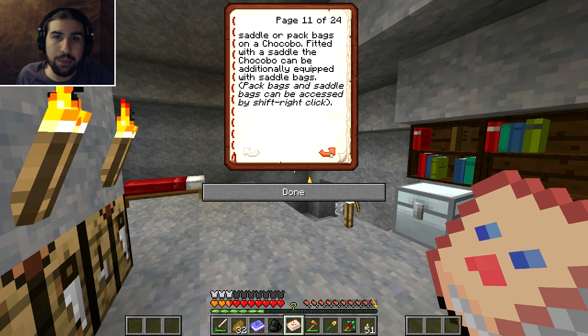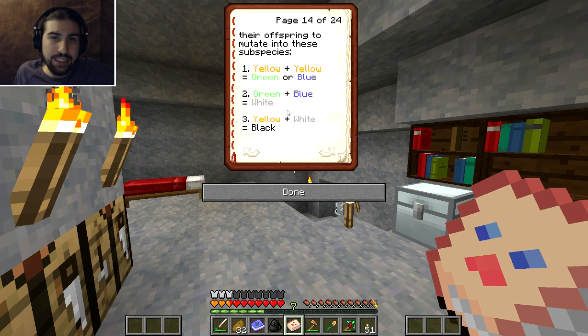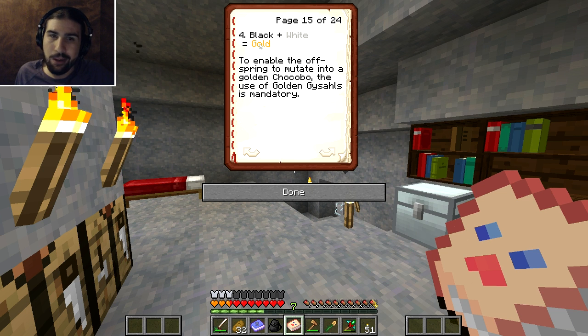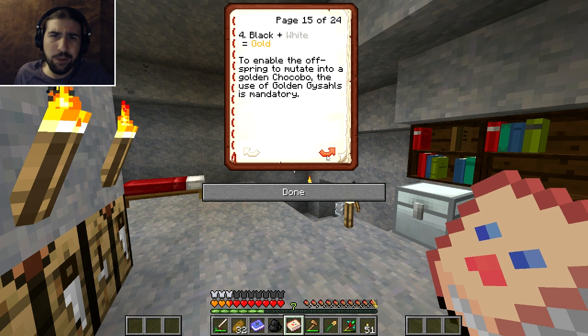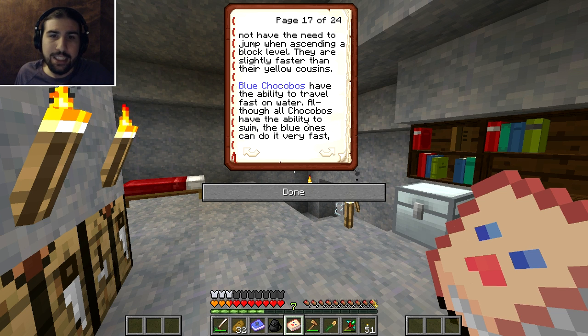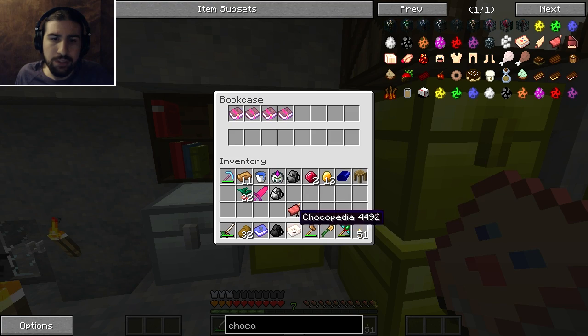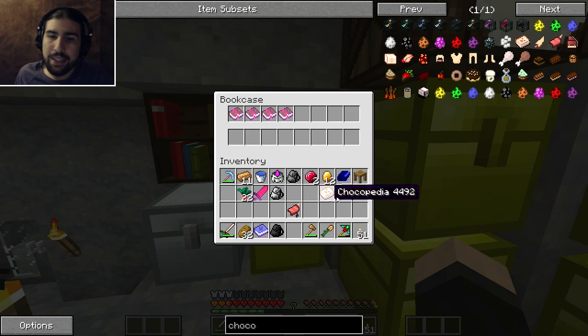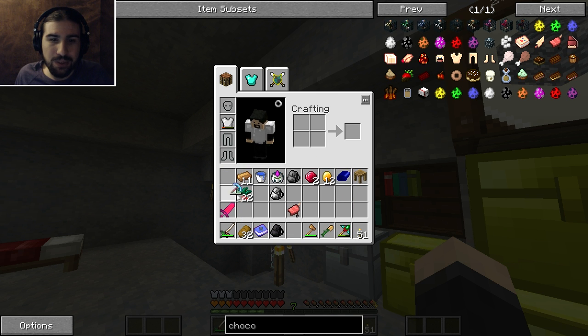I'll probably read through the chocopedia off camera just to get a better grasp. They need to be fed with loverly or golden gysahl to breed, I think. There are combinations for how you get the different sub-species. Pretty much I need to try and get a black and a white to make a gold, and I need the gold one to breed to get the gold chocobo. I need to breed yellow to get blue, then breed blue and green. It seems straightforward enough. They each have different effects - I think one can fly, which is really cool. The chocopedia does not go on the bookshelf, which is probably just an oversight on Time Traveler's part.